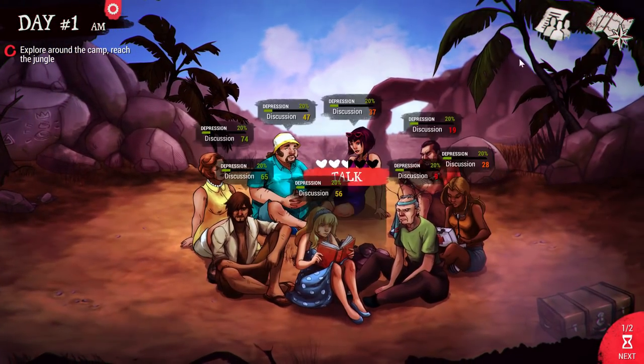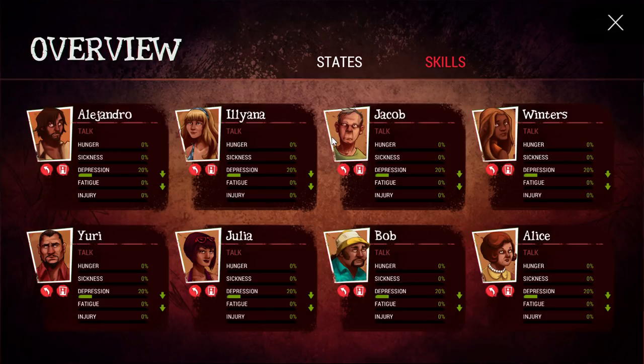You see the same characters every single time, and there's a stat sheet. You want to make sure none of these five states — hunger, sickness, depression, fatigue, and injury — reach 100%. If any one of those gets to 100%, that person dies. Just one of those things needs to get to 100%, and then boom, dead, gone.